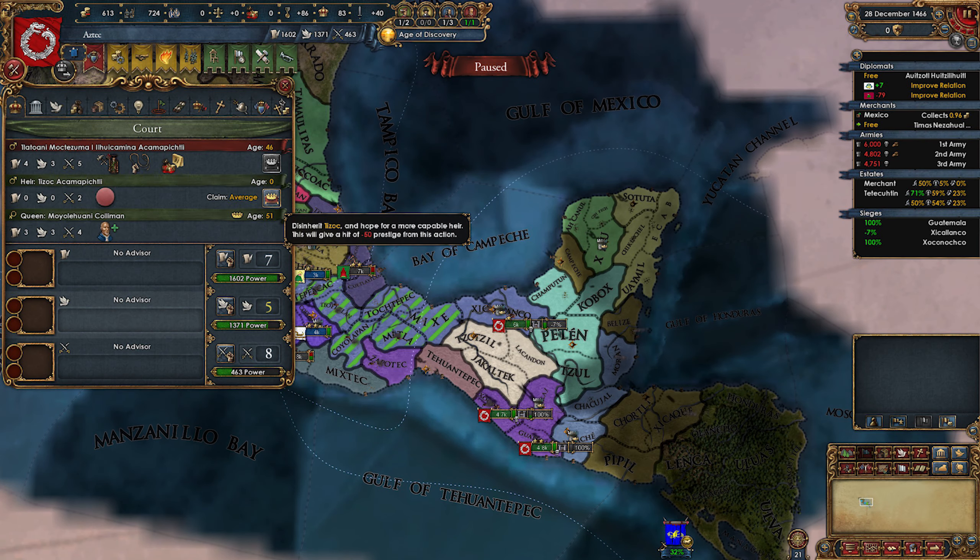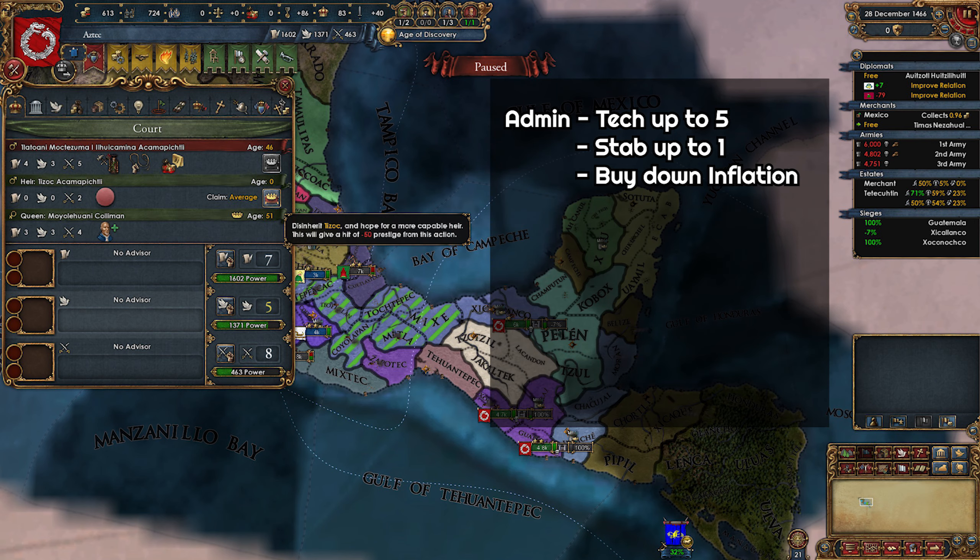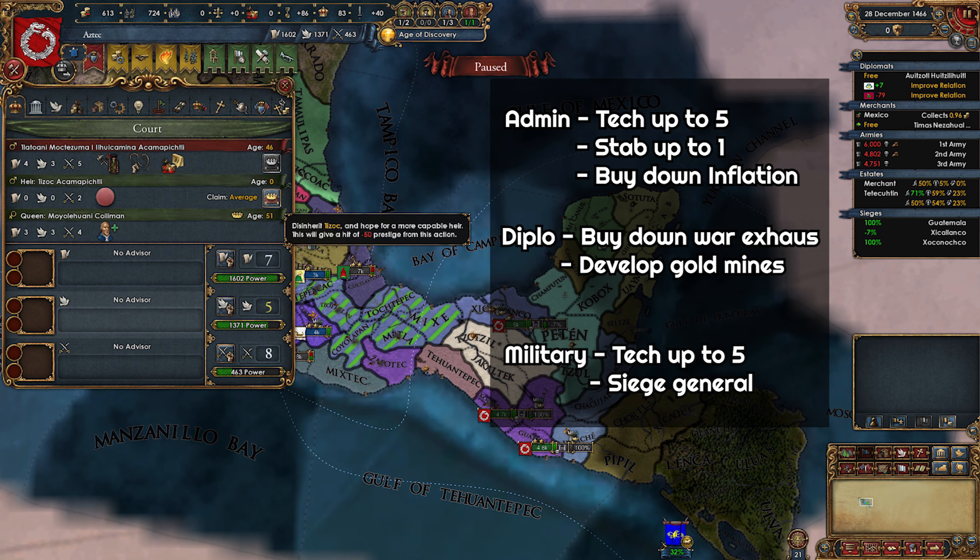Managing monarch points playing as natives is quite different from other nations. For admin, use them to take tech — we need to get to tech 5 for the first idea group. Always keep 100 points or so to stab up and pass reforms when needed, and buy down inflation from time to time. For diplo, you can buy down war exhaustion occasionally, but the rest of your diplo points should be used for developing the gold mines. For military points, take tech as well — we need to get to military tech 5 too. Since we start with a 4/3/5 ruler we will get military tech before others, making wars even easier. Look for generals with siege pips when possible. You can hire advisors to get monarch points — you will have the economy to support it. For admin, try to get the inflation reduction advisor when possible.